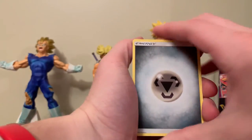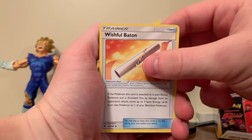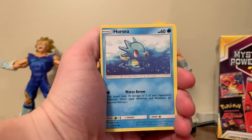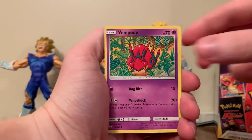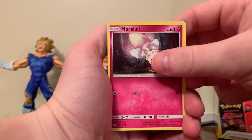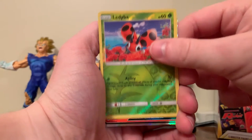Okay. Ribombe. Wishful Baton. Wick. Horsea. Veniped. Sandy Gast. Morlu. Crub Brawler. Reverse Holo Lediba.